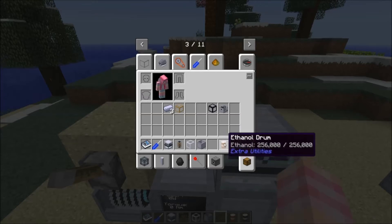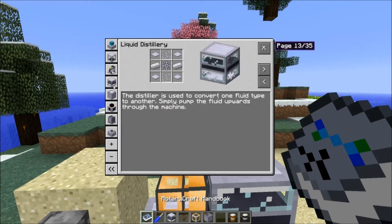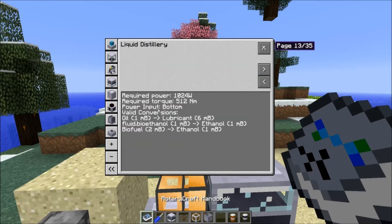We can put ethanol from Forestry — which is orange — and biofuel from Mine Factory Reloaded — which is purple — into the distillery. Looking at the valid conversions: oil converts at one millibucket to six millibuckets of lubricant. The bioethanol — which I assume is the ethanol from Forestry — is a straight one-to-one ratio; you're just converting their ethanol into Rotarycraft ethanol one-to-one.